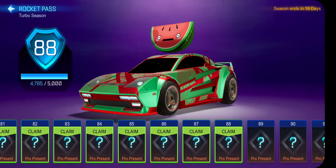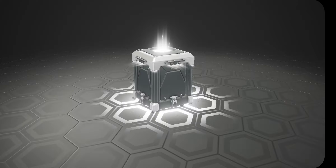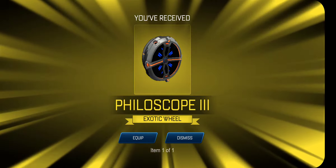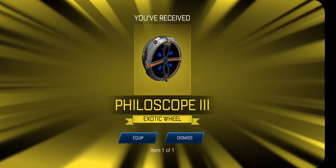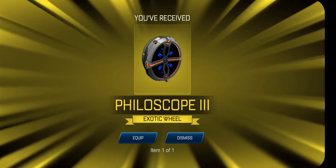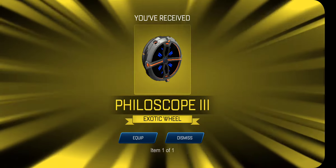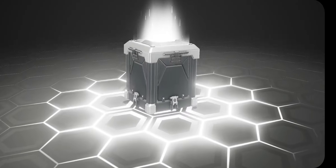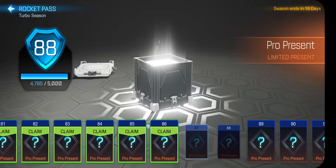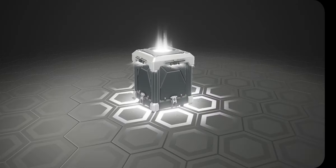Nine more. Philoscope 3 — they look pretty cool, but they don't really match with any car customizations because it's blue, orange, and gray. But at least they are exotic wheels, I'll take it. Car body — not a decal that I'm trying to get. Come on — Titanium White Dominus! Let's go!